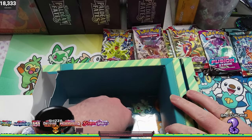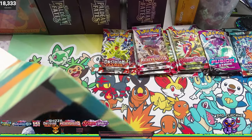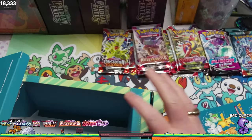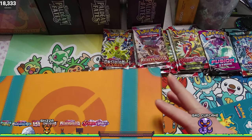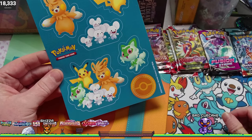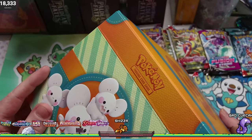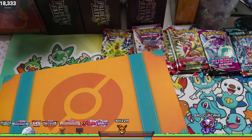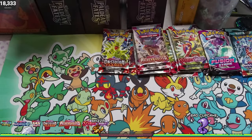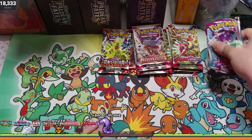Is the sticker sheet stuck? So there is a sticker sheet down here. Oh, there we go. So again, all the Pokemon that are on this box are on that as well. But yeah, this box is kind of cool — it feels felty but it kind of feels like leather, so kind of crazy. So another thing that might be kind of cool to put on display somewhere. Now let's get into opening some packs.